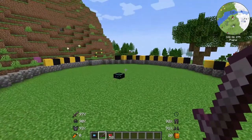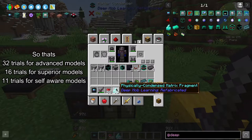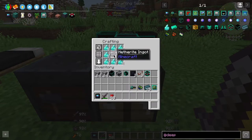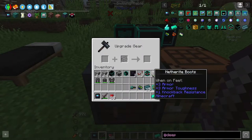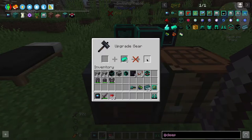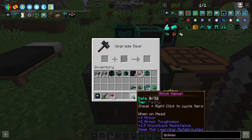Once you're at this point you're going to need to start plowing away at these trials until you get 32 physically condensed matrix fragments. Once we have the fragments we're going to put them in like that and then put the netherite ingot in the middle — this makes the glitched ingots. We're now going to go over to the smithing table and put in an item of netherite armor along with the glitched ingot to make the glitched armor.